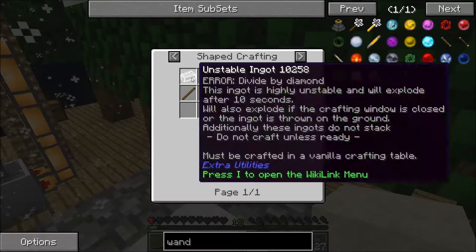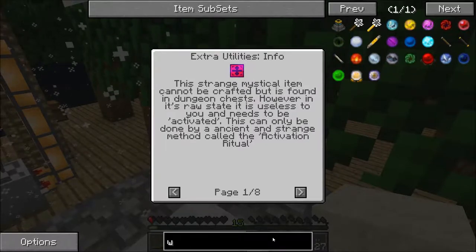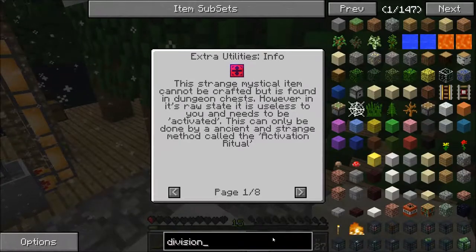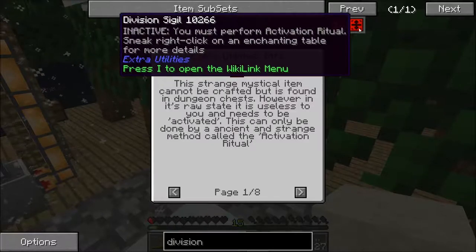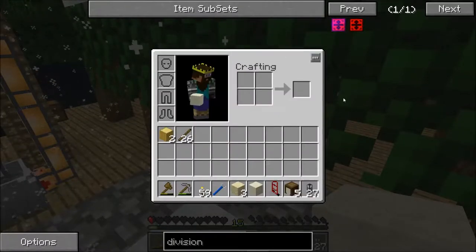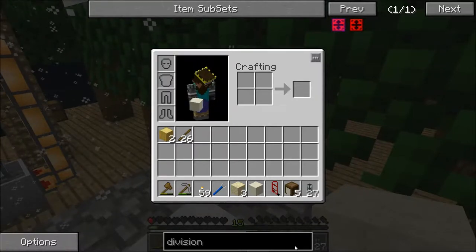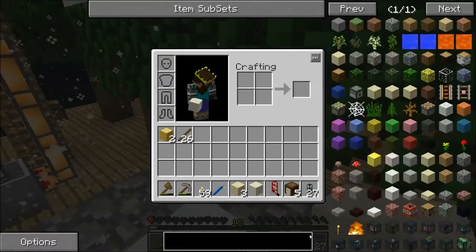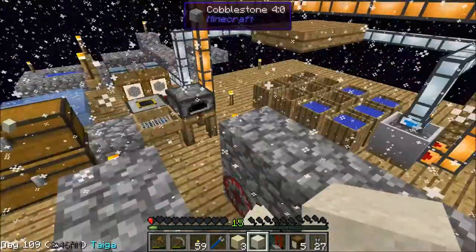You can't make the division sigil — that's a problem. So I don't think we'll be able to do the builder's wand, which sucks because that is the most awesome thing you can do on a skyblock just to build out platforms. But I think we'll just have to do it the old-fashioned way by building out.